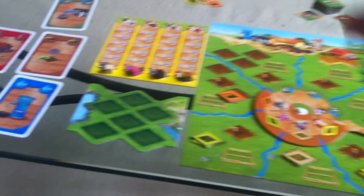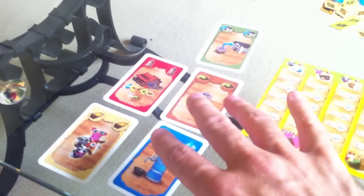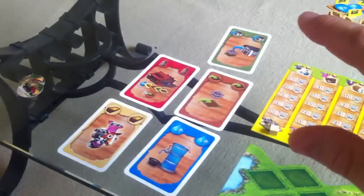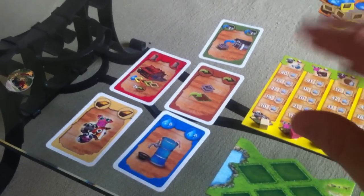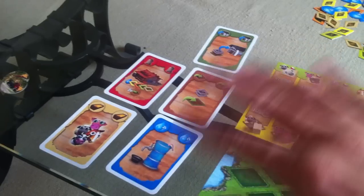But enough of the preamble, let's get into the game. These are my five action cards — every player has access to the same cards. In a two-player game, each player secretly chooses two of these actions and reveals them at the same time. With more players, you only do one action a turn, but in a two-player game you get to do two.